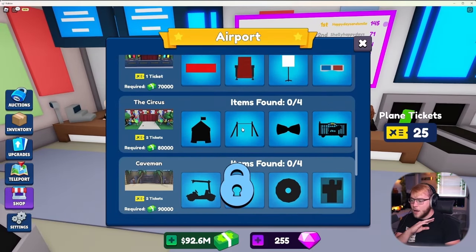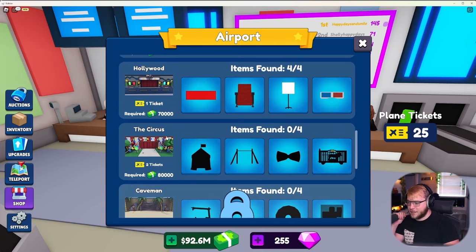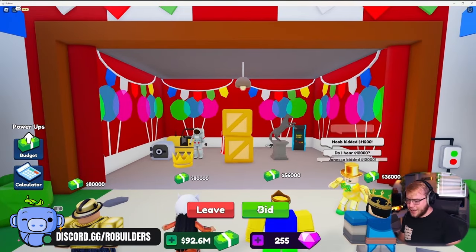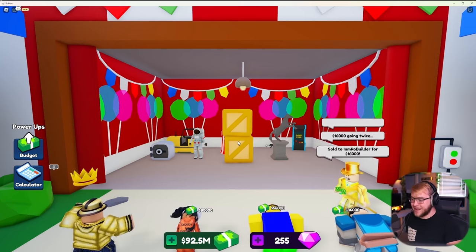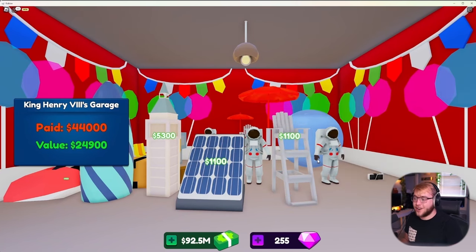Quick tip: when you are doing this you have to make sure to actually grab the item and put it into your inventory or it doesn't count. Now if we go back to the airport, this is where they start costing two tickets per. We have the circus, caveman, retro Roblox, and Wonderland left - Wonderland costs three tickets, that's nuts. Let's try to get circus done today. I didn't take a screenshot, but I believe this is a circus tent in the back - and I don't see how we could have a circus zone without needing a circus tent. We'll grab that and maybe get lucky with these two gold crates.